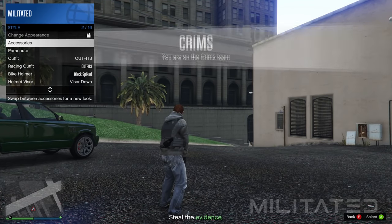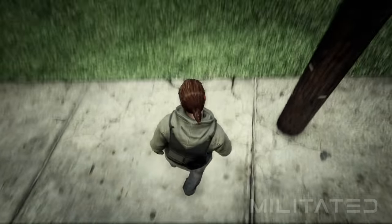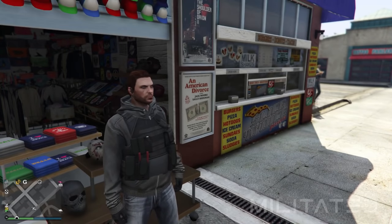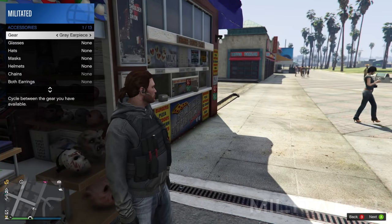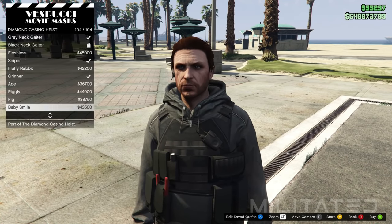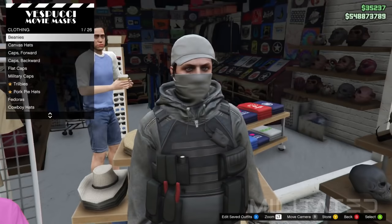Equip an earpiece from the interaction menu and quit the job via the phone. This will take you back into a public free mode online session and you'll still have the outfit on. Head over to the mask store on Vespucci Beach. Open the interaction menu, go into style and accessories and equip the grey earpiece from the gear section. Go into the mask section and back into diamond casino heist. Purchase the grey neck gaiter again, then head over to the hat section.